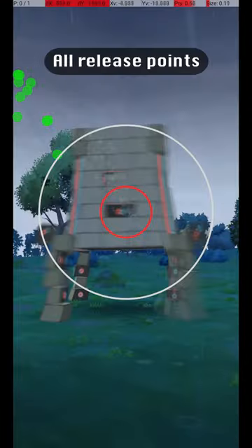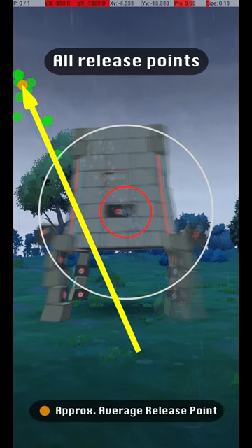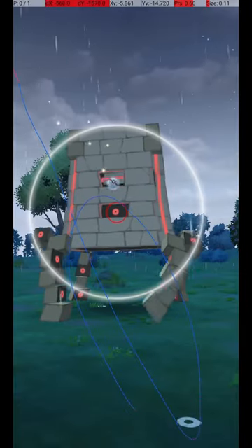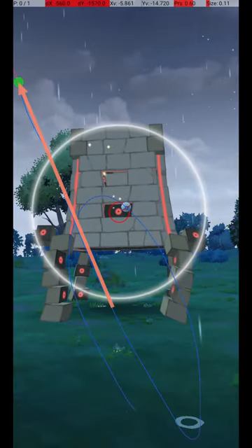To help understand the full range of possible Excellent Throws, here are all my successful release points, along with an average release point that should be targeted. My approach is to throw from the lower right corner to a point to the far left of the screen, near the upper left corner. The release point should be vertically a bit higher than the top of the Pokémon. The Pokémon is fairly distant and requires a high release speed.